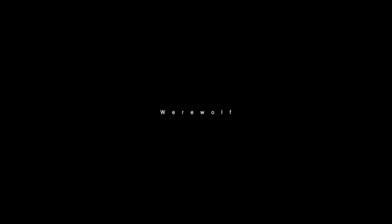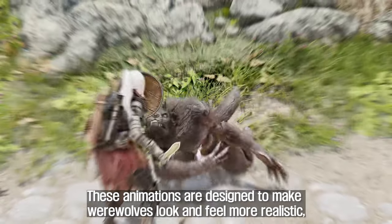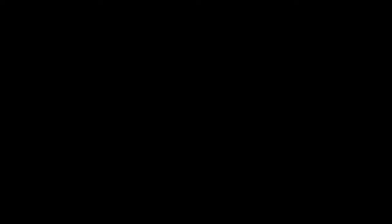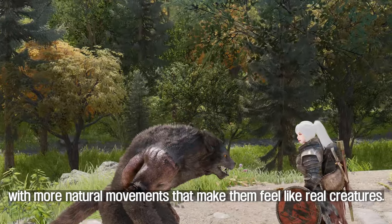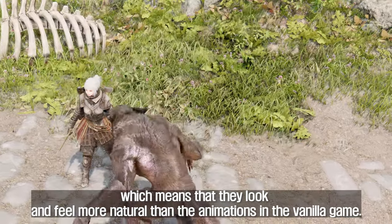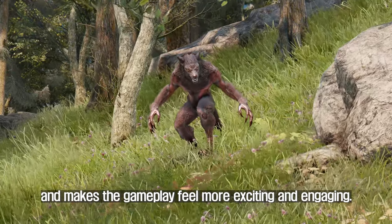The third mod is New Creature Animation Werewolf, which adds new animations for werewolves. These animations are designed to make werewolves look and feel more realistic, and are inspired by movies such as Underworld and Van Helsing. With this mod, players can expect to see werewolves move and behave more fluidly, with more natural movements that make them feel like real creatures. The mod adds a range of new attack animations, allowing players to have a more immersive and engaging experience when encountering werewolves.